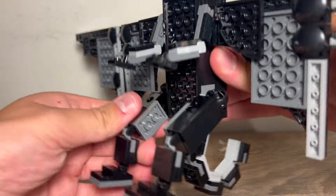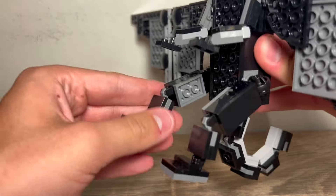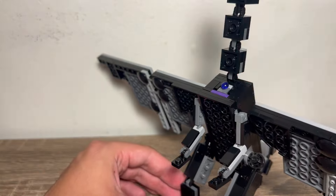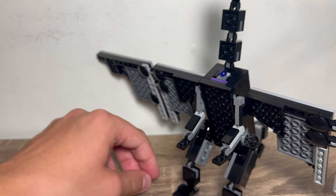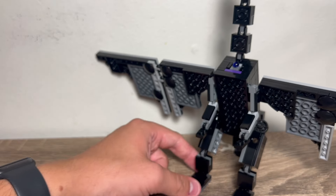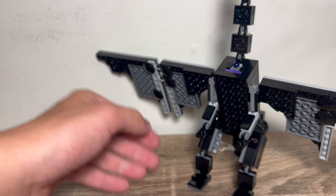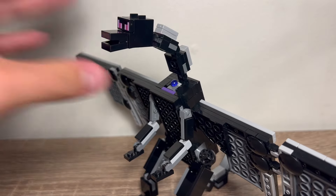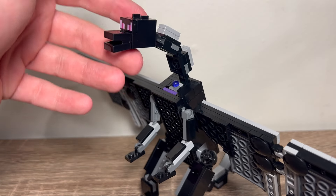The legs do have some articulation where it's ratcheted. You can splay them. There are even knees and ankle joints, so there's a lot of good posability there. The feet feel slightly too small — I think it needs to be a 4x2 plate instead of a 4x3. The neck has some posability. And of course, we've got to talk about the molded head.